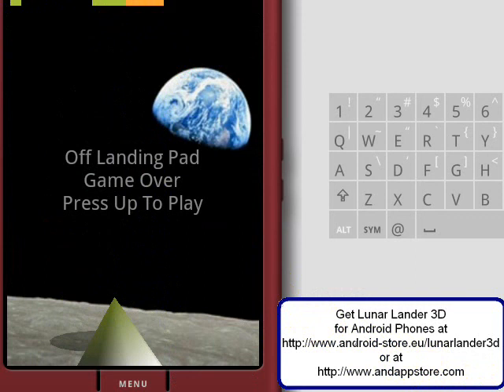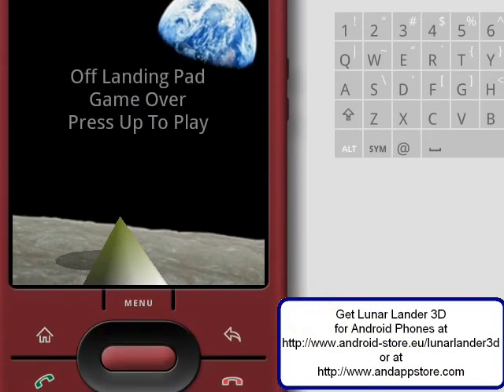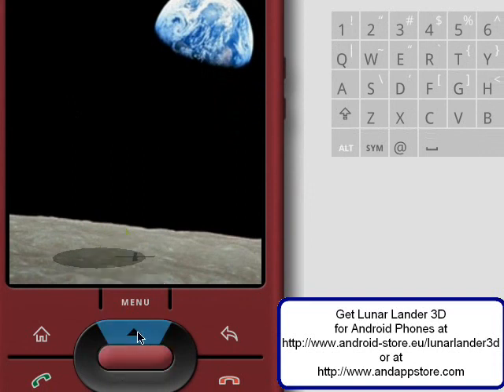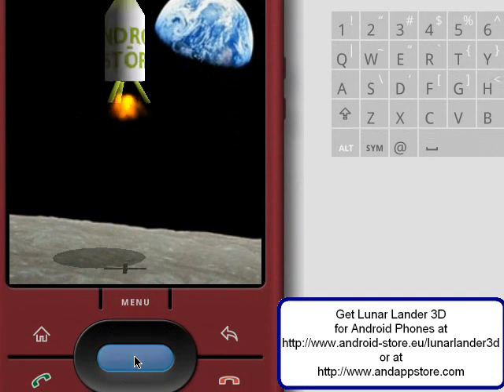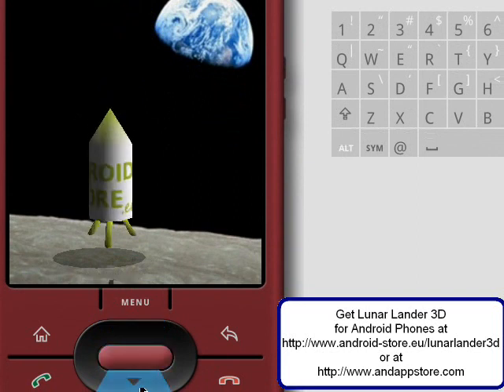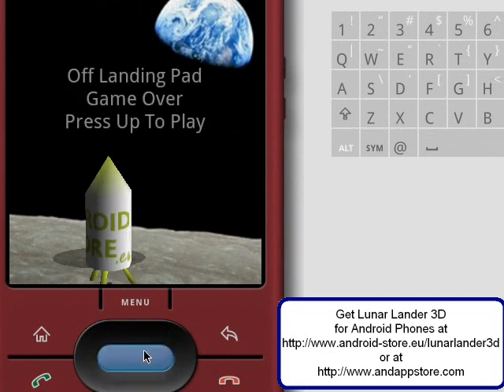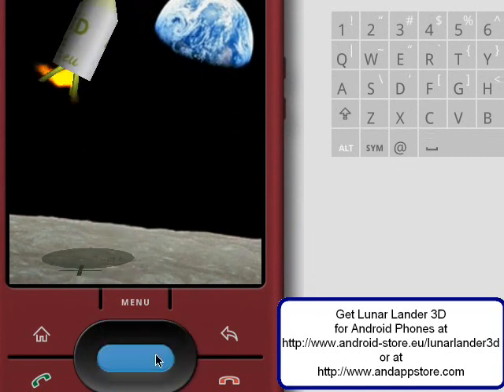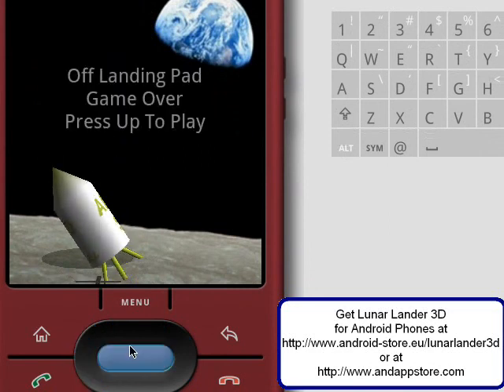So let me show how you control the game. You start by pressing up and then you fire the engine by pressing the center button. And you can control the heading by up, down, left and right. So let me try again — you can control it like that.